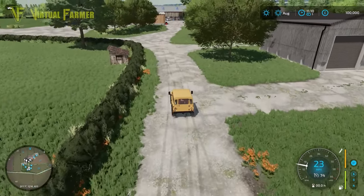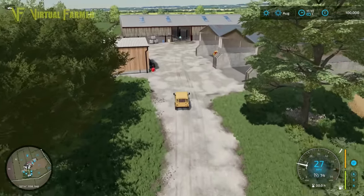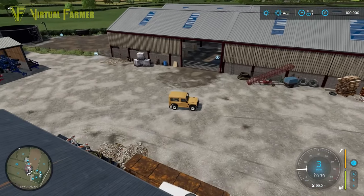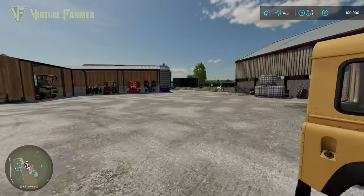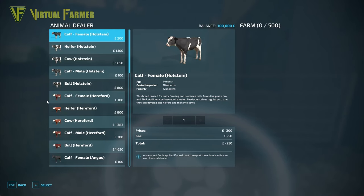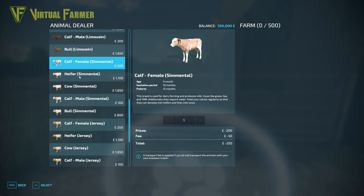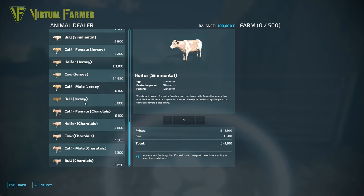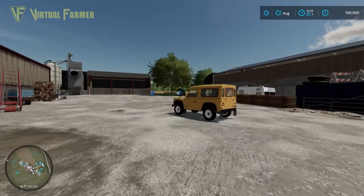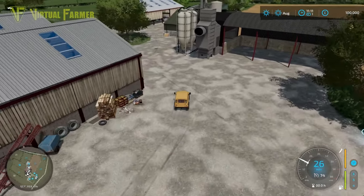This has to be one of the bigger farmyards I've seen for a British map — there's a lot of space here. You do start off with a good mix of animals including cows, calves, and goats. There's a lot of extra animals, and this being a cross-platform map means they're all available on console as well as PC, which I like a lot.